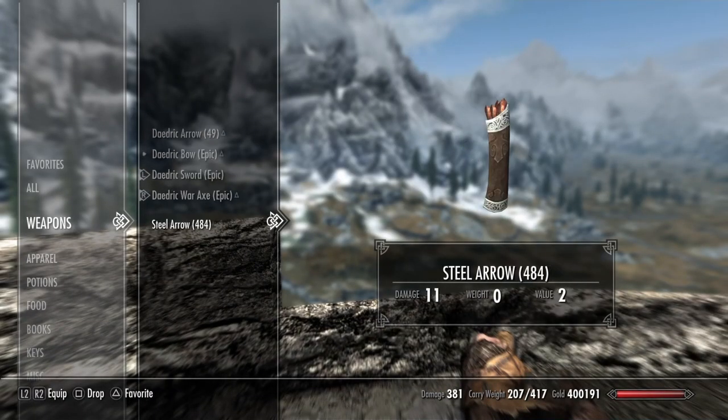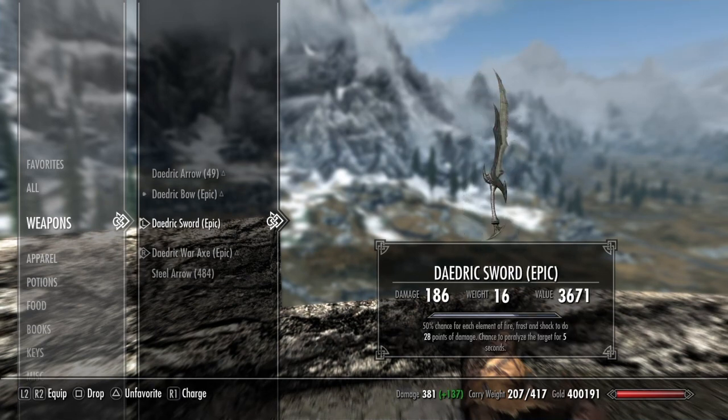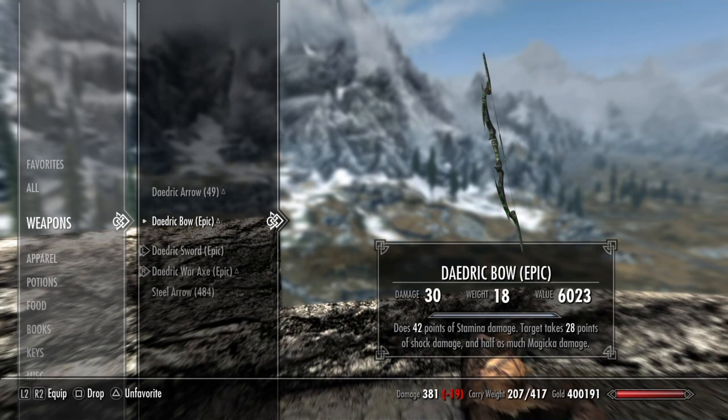For weapons, I did Daedric weapons, which are always good. You can get them through the Atronach Forge so you still don't need that skill point, but the Atronach Forge can be kind of annoying. The Daedric bow — I never really use bows, so I never really upgrade it, only 30 damage. But it does do 42 points of stamina damage, target takes 28 points of shock damage, and half as much magicka damage. I only really use bows if I see someone up ahead who doesn't see me, crouch, get a sneak bonus shot, hit him one time, and then rush and kill him.